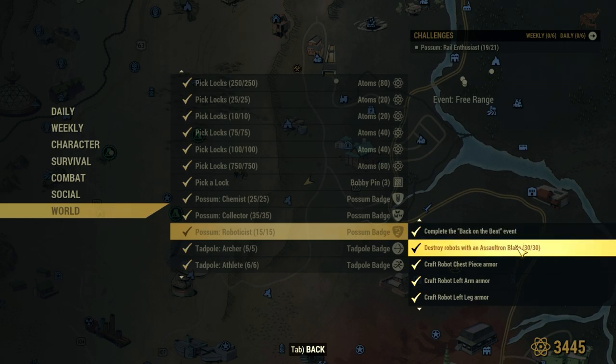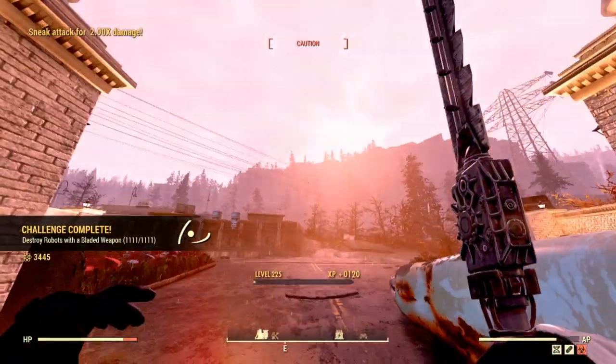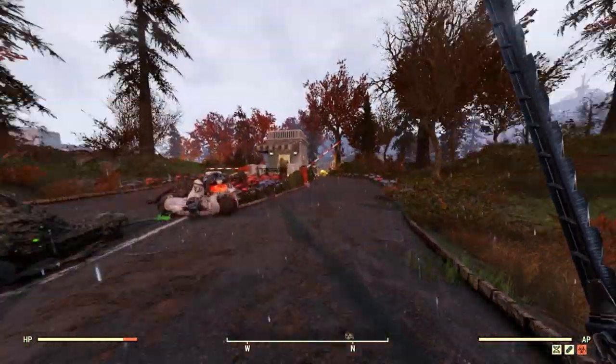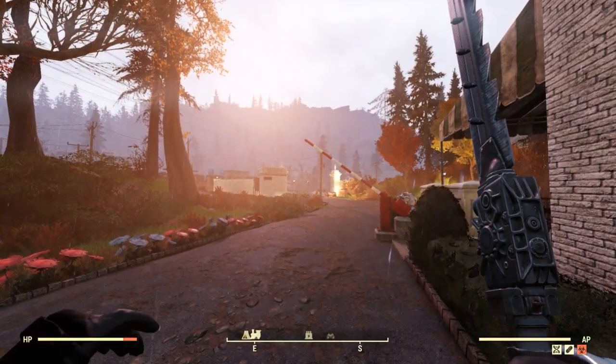that just says 30 robots with an Assaultron blade? I completely misread that before editing — I thought it said destroy 30 Assaultrons with an Assaultron blade. Oh, this is embarrassing. Note to self: no more working on badge guides at 3am after a 10-hour shift and sipping on rum, because that's what happens.